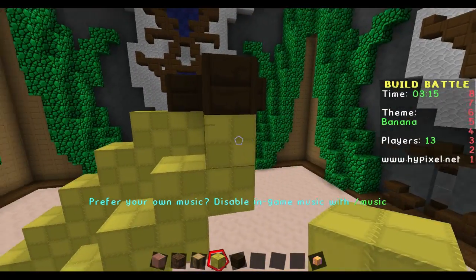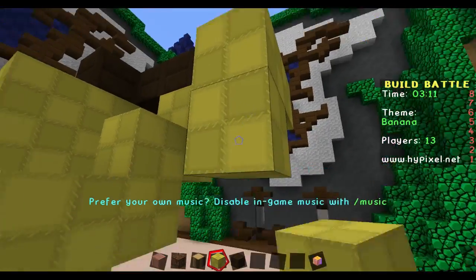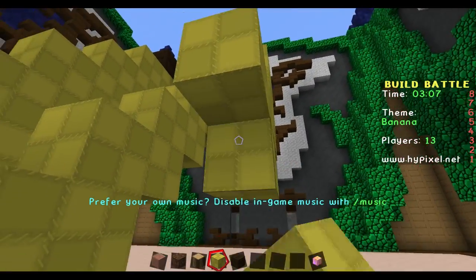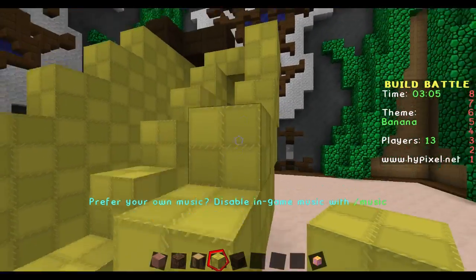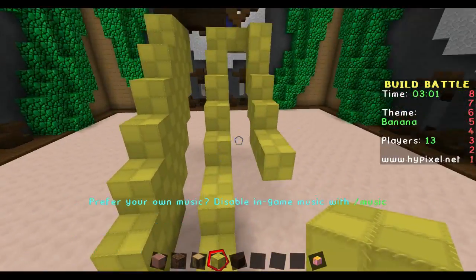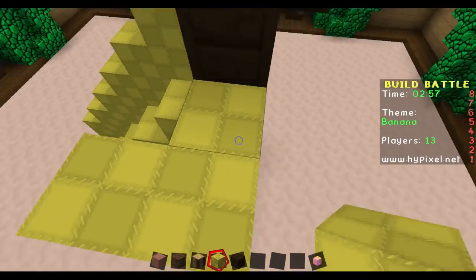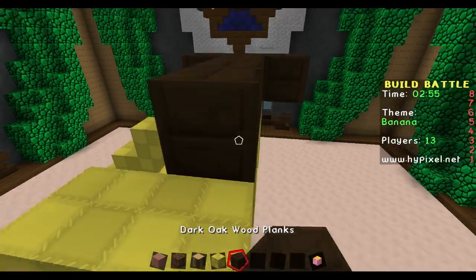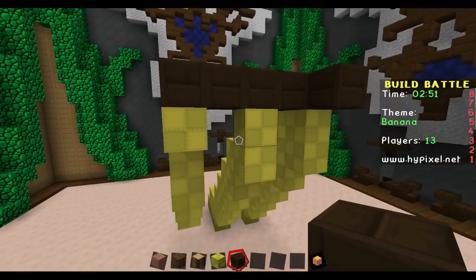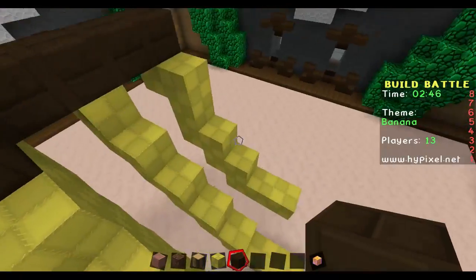I'm just gonna do a bunch of bananas and see how it turns out. I've really no idea — I could have just done a fruit bowl, that would have been great. I don't know why I want to build a fruit bowl under the theme of bananas. Oh man, this is gonna look like a bunch of weird french fries, or fingers or something. Come on, you can do this. Be professional — you are a professional. You're not a professional banana builder, but you can build that banana.